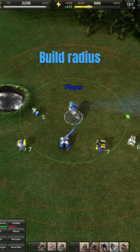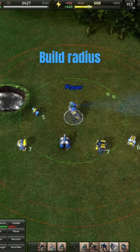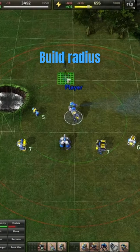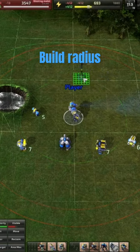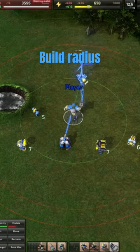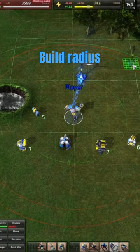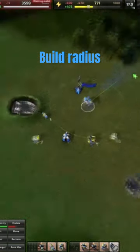Each unit that has build power will have a green circle around them, and this is the range at which you can build. So if I click here, the commander will be able to build this without moving because it is within his green circle, whereas if I build it out here the commander is unable to.